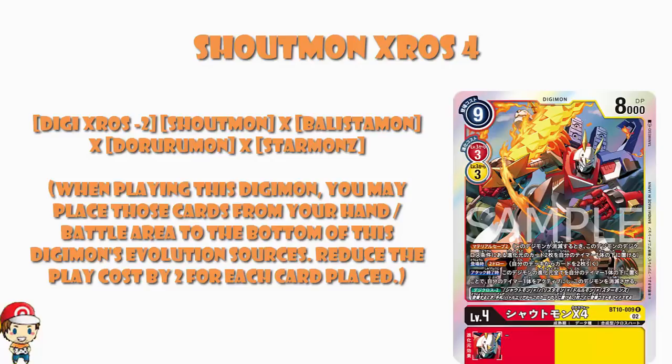When playing this Digimon, you may place those cards from your hand or battle area to the bottom of this Digimon's evolution sources, and reduce the play cost by one for each card placed. So although it is a fantastically expensive Digimon, you can just reduce the play cost right down, and by doing so you build these cards under your Digimon, and then when you get deleted, you get to put those evolution sources under your Tamer — although we're still not entirely sure why you would put them under your Tamer.